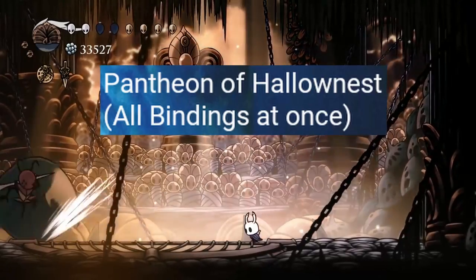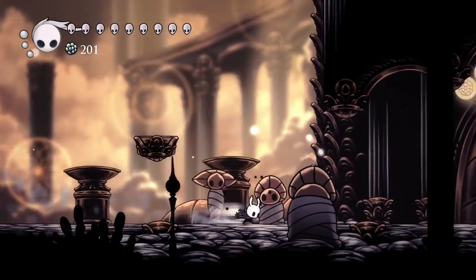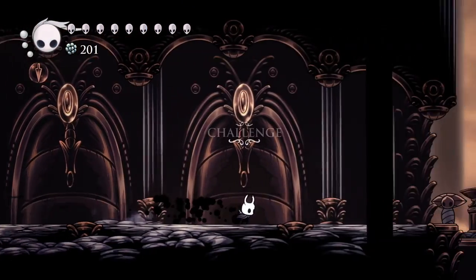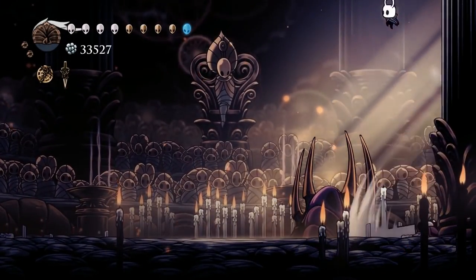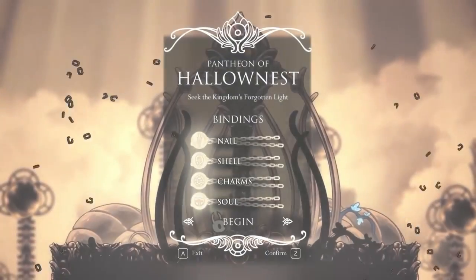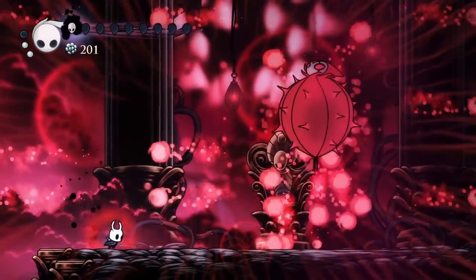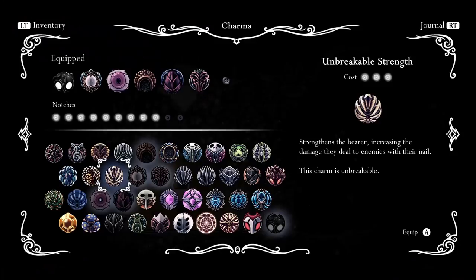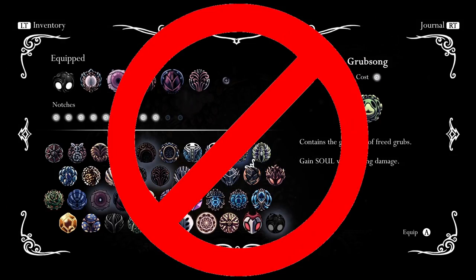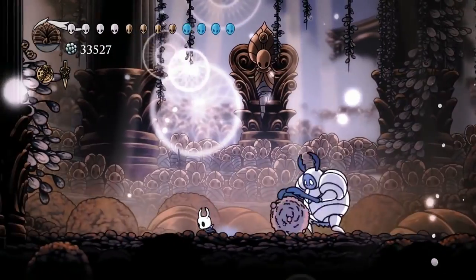Pantheon of Hollow Nest—All Bindings at Once. Each Pantheon allows you to select bindings that nerf specific attributes of your character, and completing runs with each binding lights up their notch to eventually unlock the Land of Storms. Completing the entire Pantheon of Hollow Nest with all bindings selected simultaneously is a special kind of hell—as if some people thought they had too much health, did too much damage, found charms too useful, and had too much soul. Good job.